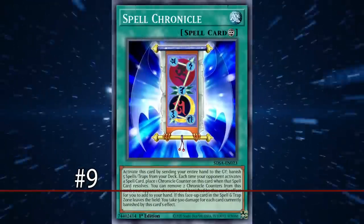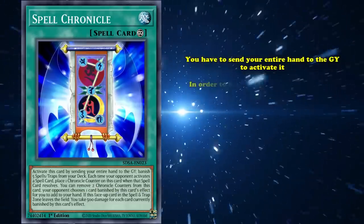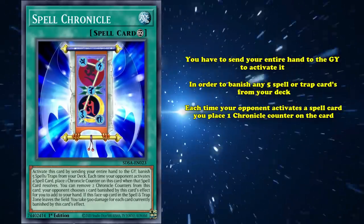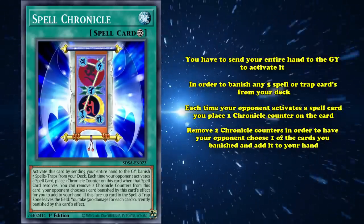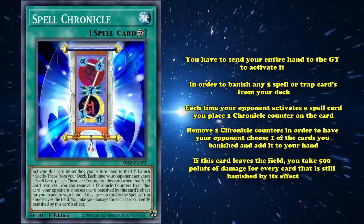At number 9, we have Spell Chronicle. This is a continuous spell card which has the effect where you can send your entire hand to the graveyard to activate it, in order to banish any 5 spell traps from your deck. Then each time your opponent activates a spell card, you place 1 Chronicle counter on this card. You can remove 2 Chronicle counters to have your opponent choose one of the banished cards and add it to your hand. And if this card leaves the field, you take 500 points of damage for every card still banished by its effect.